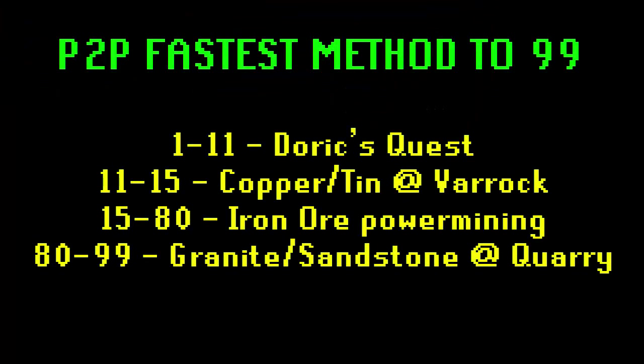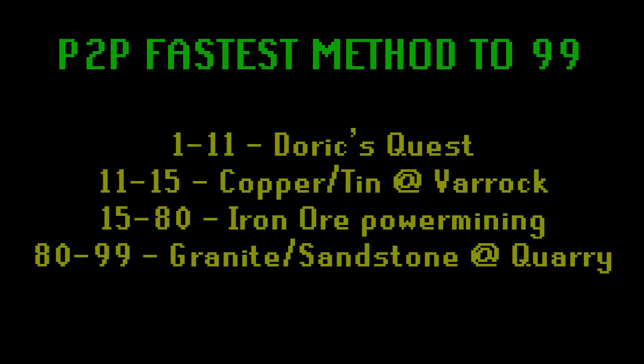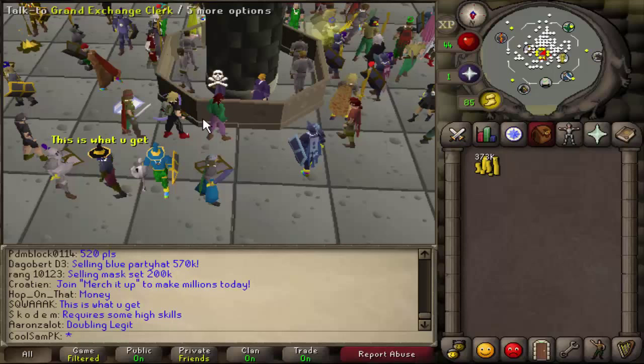We'll start with the pay-to-play fastest possible method to 99. I have the methods on screen now. From 1 to 11 is Doric's Quest; 11 to 15 is copper and tin power mining; 15 to 80 is iron ore power mining; and 80 to 99 is granite and sandstone at the quarry. I believe this is the fastest possible way — there is no quicker method.